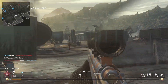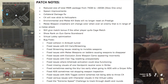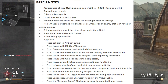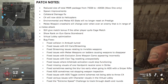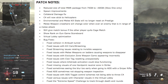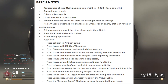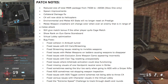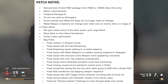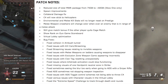Alright guys, I'm just gonna put all of them on screen here. Look at all those patch notes — so many letters and sentences. Let's get into the first one. Reduce size of Total Mono for Remastered Package from 75GB to 60GB on Xbox One only. Spawn improvements, collateral damage fix — finally. C4 sticks to Helicopters. I'm not sure if they had that in the old COD4, but that's pretty interesting. Environmental and Melee kill stats will no longer reset on Prestige. Melee weapon crosshairs will change color whenever an enemy is in the range of the melee attack.